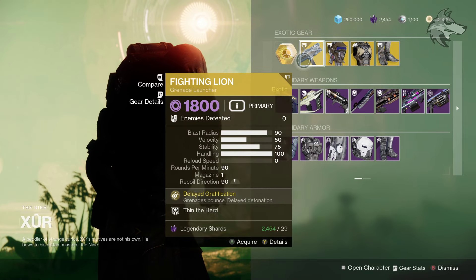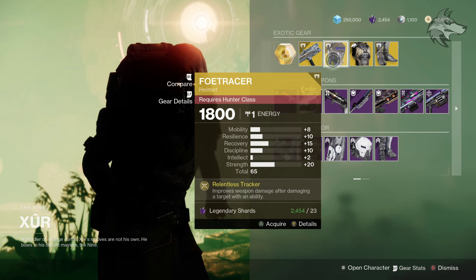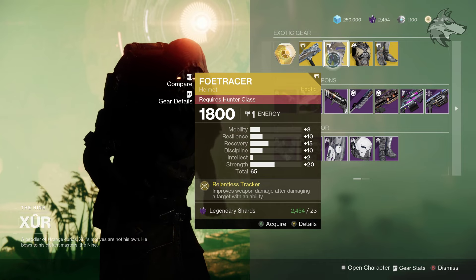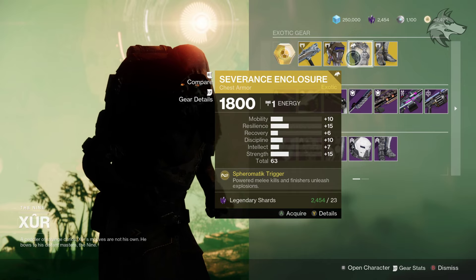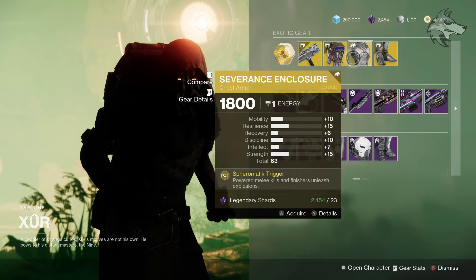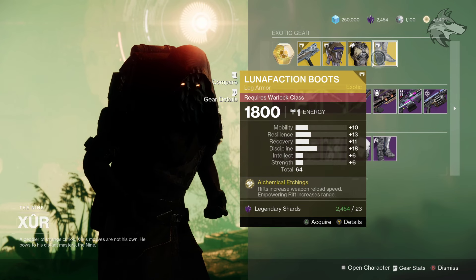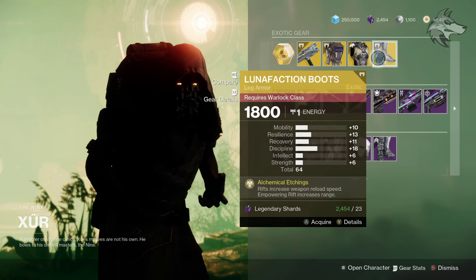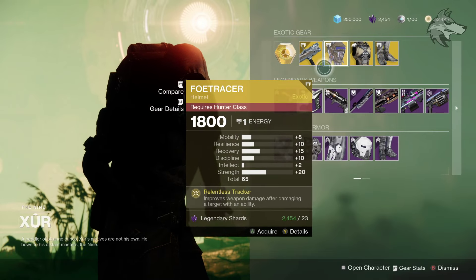For the exotic stuff, we've got Fighting Lion — certainly a fun weapon if you've never picked it up — and then Foe Tracer for Hunters this week with a total stat roll of 65, mainly with Recovery and Strength. We've also got Severance Enclosure for Titans, total of 63, leaning towards Resilience and Strength, and then the Lunafaction Boots at a total of 64, mainly with Resilience and Discipline. So nothing necessarily mind-blowing, but give us your thoughts below.